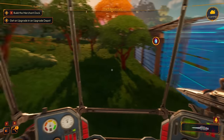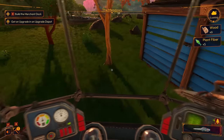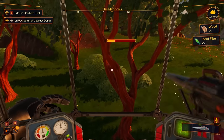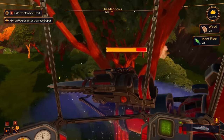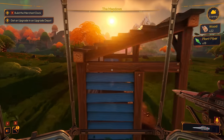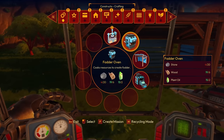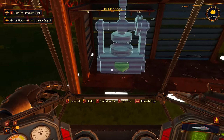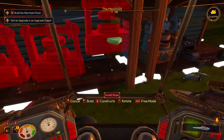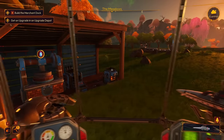Let me grab some trees. I'm going to grab a couple of these workshops — they give us an efficiency bonus for machines inside them. I know the barn is better but I don't want to wait; if we get something started now it'll make things faster. Actually, another one might be enough. Oh no, can I only get two per workshop?